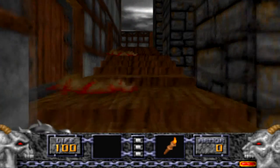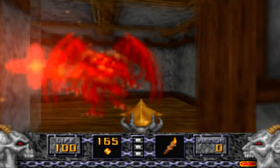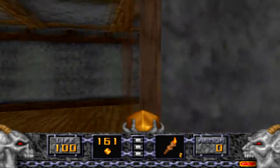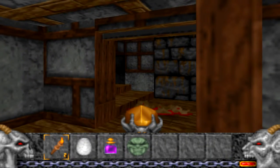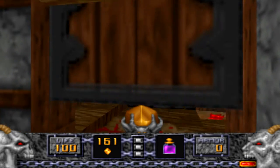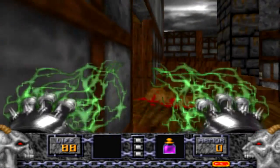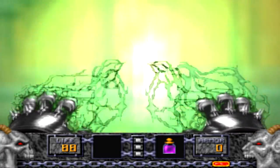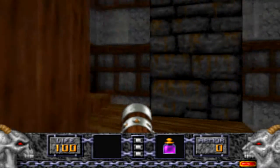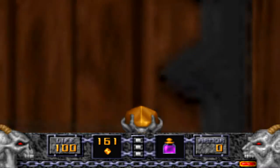We're gonna switch back to our standard attacks using the scepter. I'll use the scepter on the fire bat here. As you guys have seen, the best way to take enemies out is use the gauntlets on the fire bats, scepter on the golems, and then for pretty much everything else, use the crossbow. The crossbow is kind of like the shotgun in Doom — it's the all-purpose weapon.